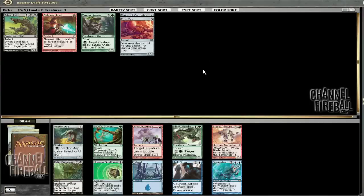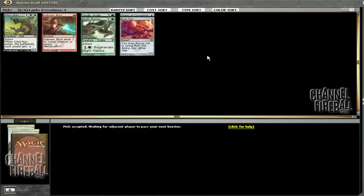Blight Mamba — an easy pick here. Even though Horizon Spellbomb would be good in this sort of deck, it's more important to cut Poison guys and get a mass of Poison guys. Looks like, as much as I don't really like the deck, it seems like it's open, so time to hop on.